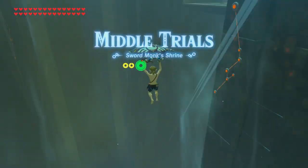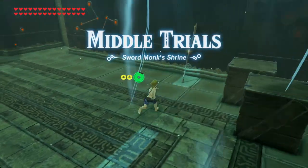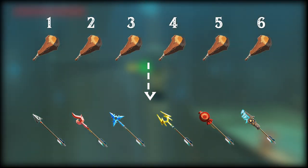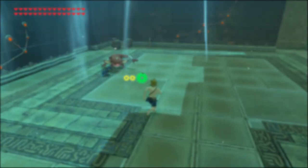Once you enter the middle trial, fly around and grab all the weapons you need. Based on what arrow type you want to corrupt, make sure you know how many weapons you're grabbing. If you grab one weapon it'll be wooden arrows, if you grab two it'll be fire, and so on. For ancient arrows you need to grab all six.